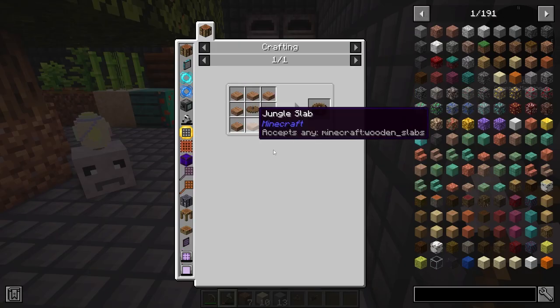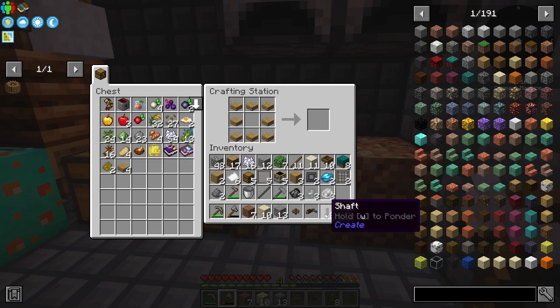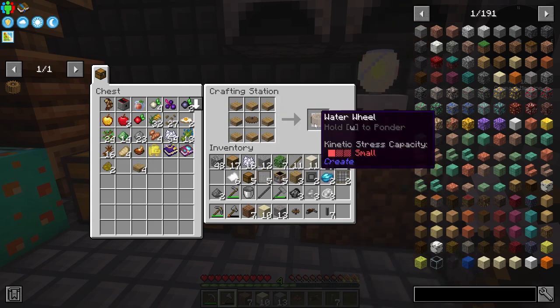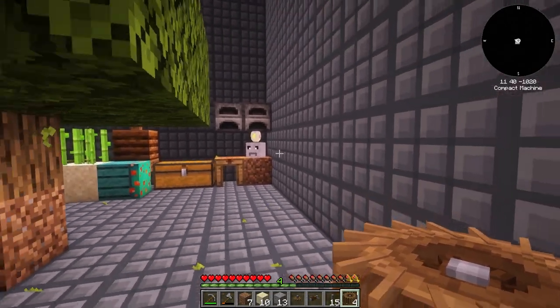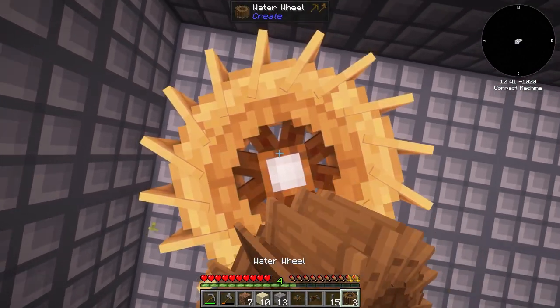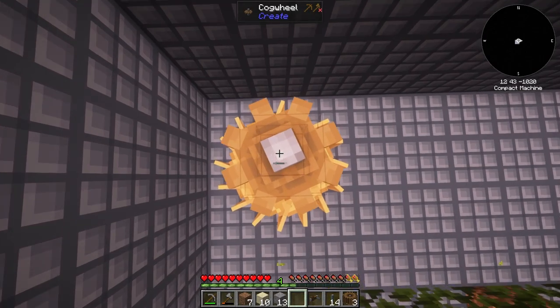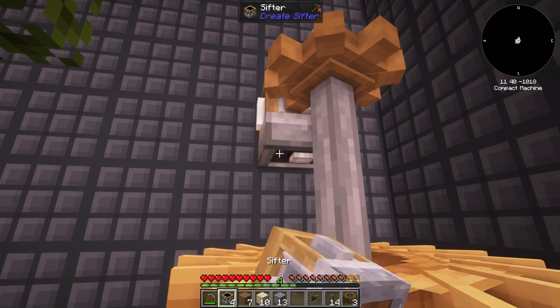Next I want to build a water wheel. I'll make some shafts, then some slabs using a saw, which gives us the water wheel. The water wheel will help automate the sieving. Let's jump up and place it there — perfect. Now place the cogwheel to connect it.